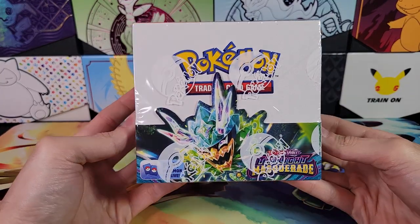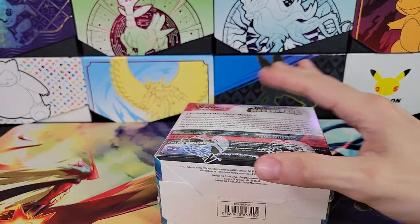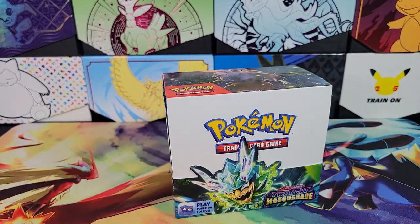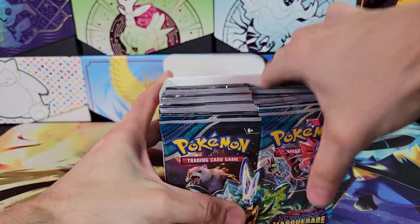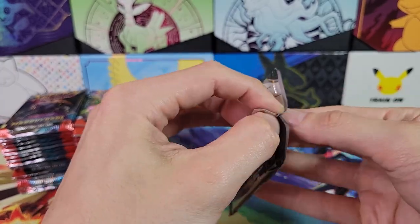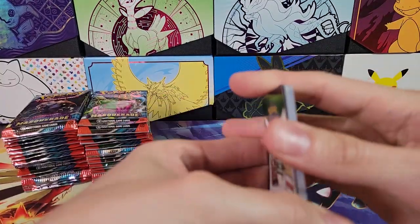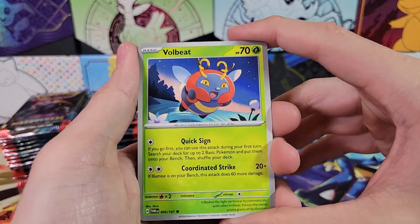Hello, welcome back. We're on box number two of Twilight Masquerade. The first box was not bad — we got a couple of good hits, a pretty good special illustration rare and a nice full art. Still looking for Greninja though. Giveaway for this video as always: I give away the top hit of the box. Make sure to comment down below — that is how you enter, just comment anything at all. I use an online random YouTube comment picker that chooses a comment at random about five or six days after.